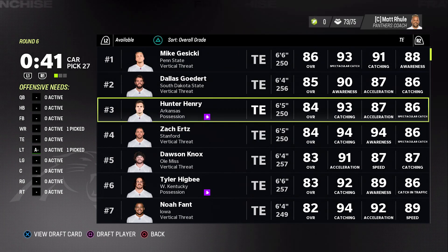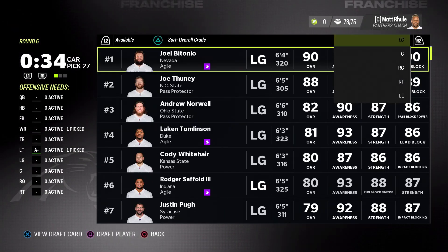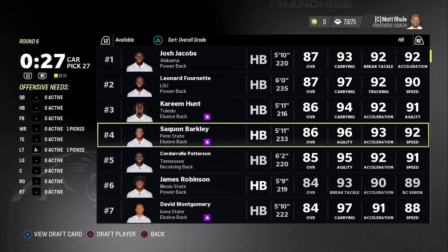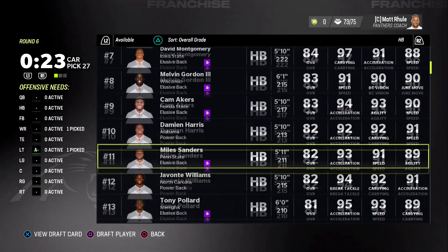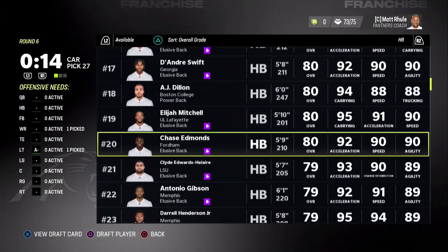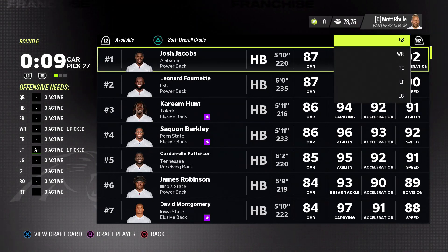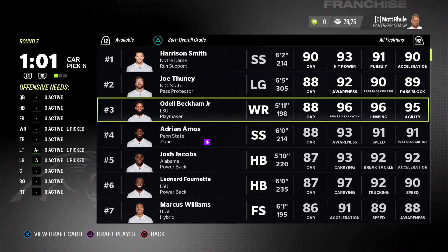Tight end wise we still have some sleepers — not even worried about it. Just looking around the league we still have Bitonio. Now if we go for linemen right here, the top three or four running backs will be gone by the next time we're back. I don't think you need an elite running back — when's the last time an elite running back took you to the promised land? We're going with Joel Bitonio, 90 overall left guard — the o-line gets a nice boost.